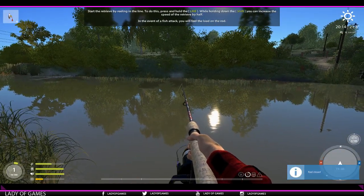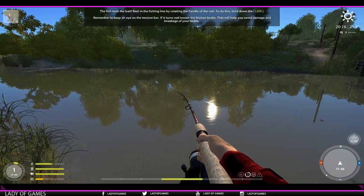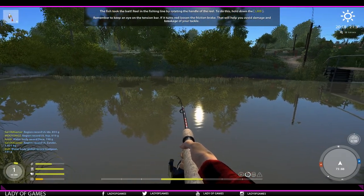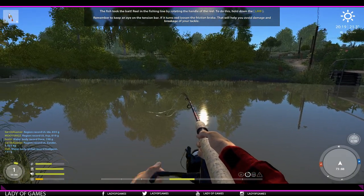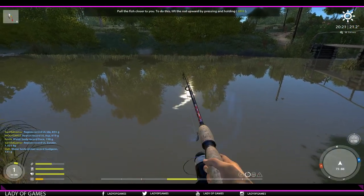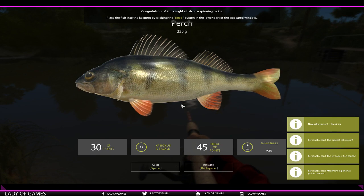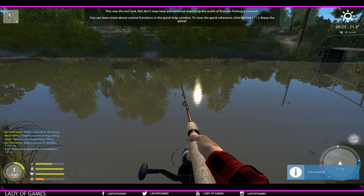Start retrieving the line — that's what it says. In the event of a fish attack you will feel the load on the rod. Fish took it! Keep your rod at that angle, do not point it at the fish. And there it is — reel in until you can almost reel in and no more. It will stop right there. Press the right mouse button to lift it up and there we go. A couple of new achievements. We get to keep the fish by hitting that one.